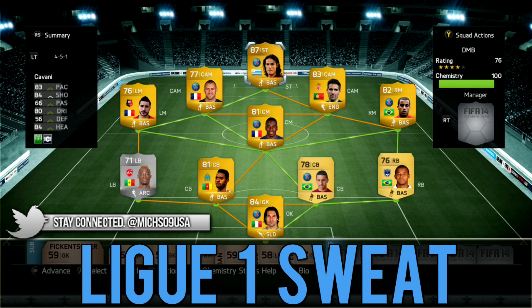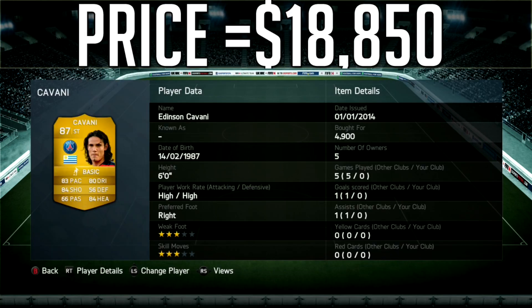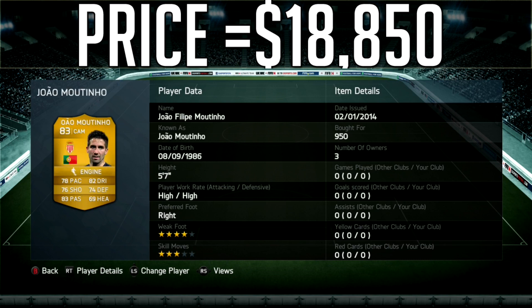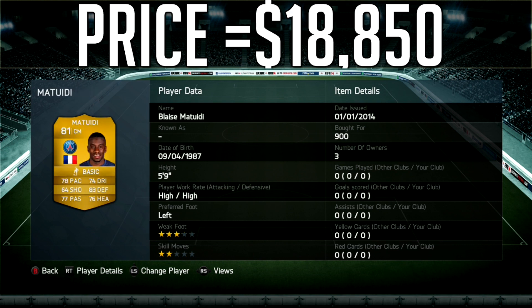Before I begin, if you guys need Ultimate Team coins, check out fifacoinstoday.com — the links will be in the description. Make sure to use the code MICHS09 in order to get an additional 10% off on every single purchase. I've decided to go with a League One sweat squad.